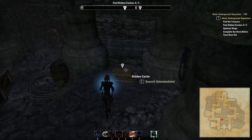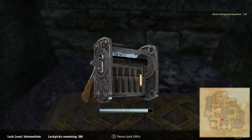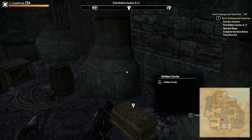Just behind this wooden fence panel is the first of the hidden locations in the heist and possibly the most useful to know. At this end of the hidden location you may find a hidden cache spawn, so it's always worth checking just behind here.